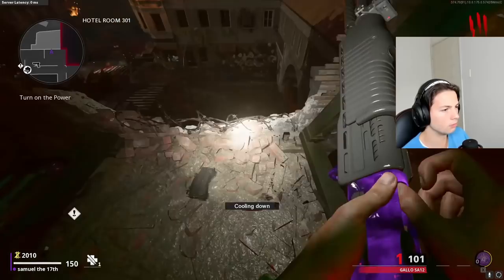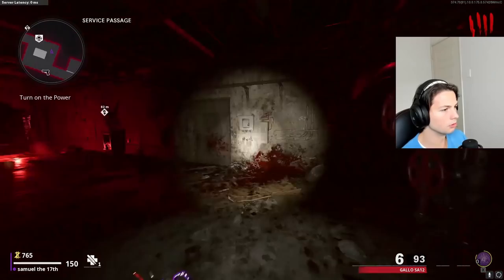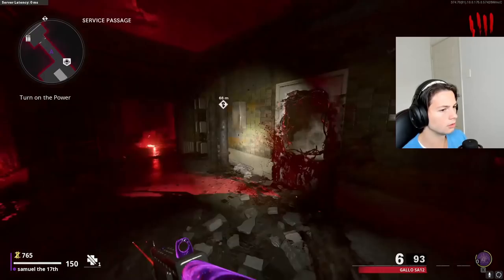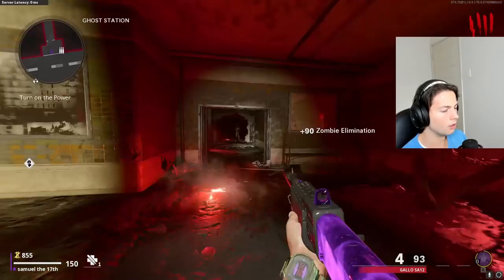I'm gonna get out this way. That whole area you can only zip line across. I thought I might be able to jump down. Let's just venture out. RPD on the wall - typical. Deadshot - typical.